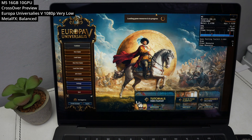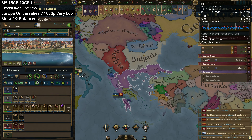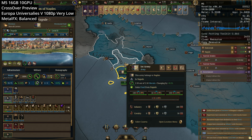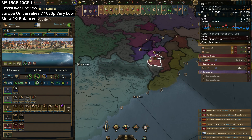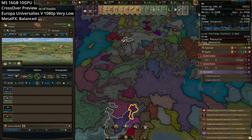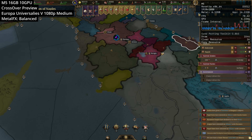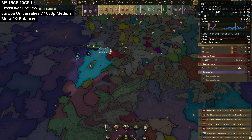Next we're looking at Europa Universalis 5. Unfortunately this is one of the first games from Paradox which doesn't have a Mac port — especially surprising in the Europa Universalis series, which historically has been very Mac friendly — and it looks like there are no future plans for one. So we're relying on the Windows version through Crossover preview. We're running at 1080p very low preset with Metal FX set to balanced mode over the DLSS hook, which guarantees over 60 FPS most of the time. At medium quality preset we're also getting about 60 to 80 FPS. It's a real shame there's no native Mac port coming.